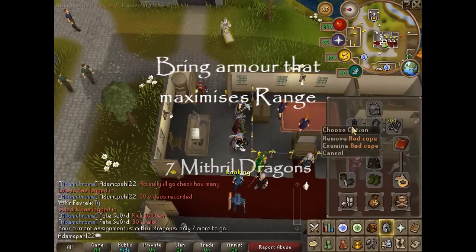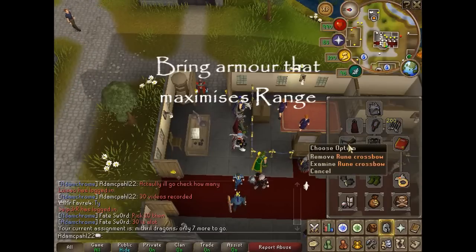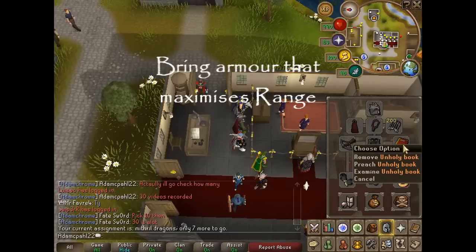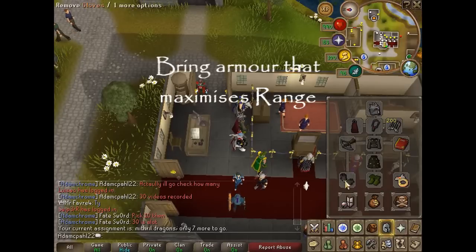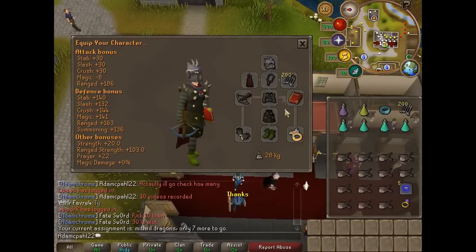Bring a slayer helmet, a soul wars cape, a fury amulet, ruby enchanted bolts, a rune crossbow, Karil's top, unholy book, Karil's skirt, Barrows gloves, range boots and archer's ring. This will maximise your range attack bonus.